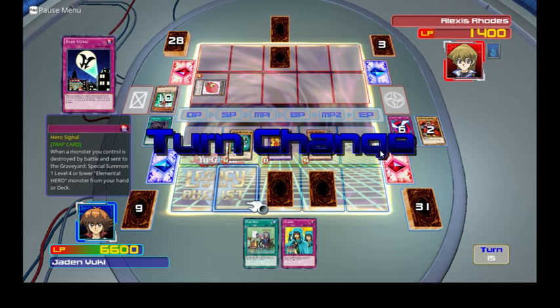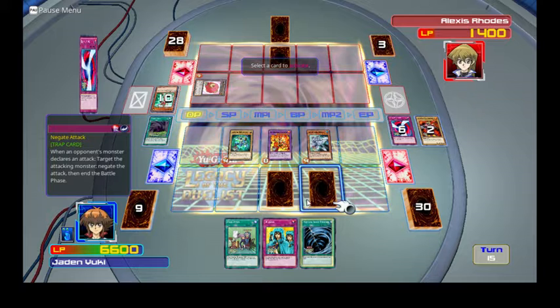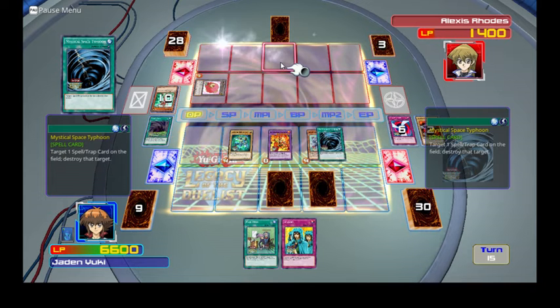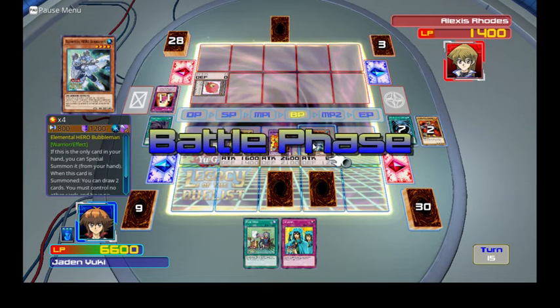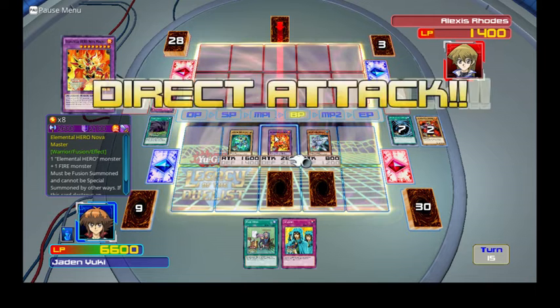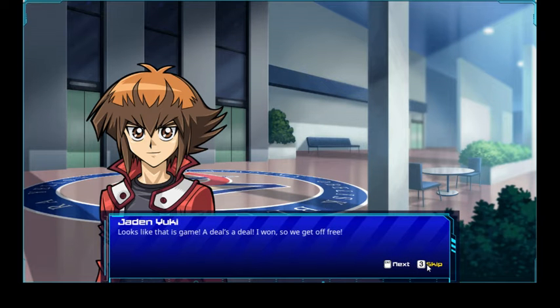My turn — I draw. I activate Mystical Space Typhoon that I just drew, destroying their face-down card. Now I attack — 800 with Bubble Man, and then 2600 with Nova Master. That's game! Sweet. So that was the first one.